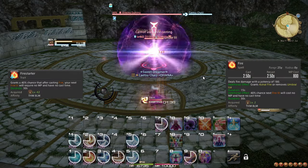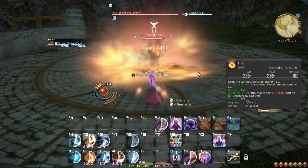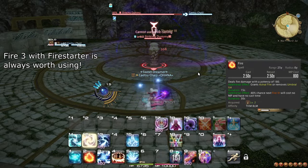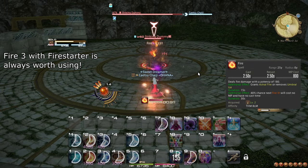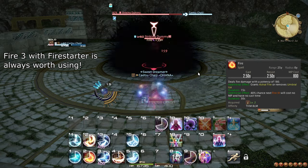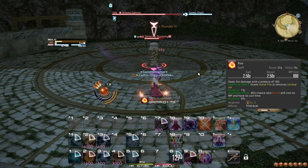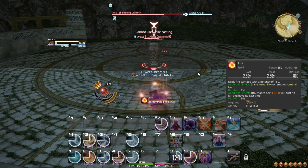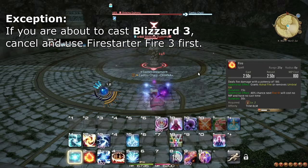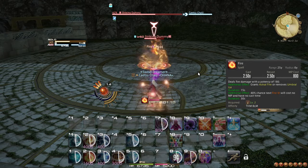At level 42, you learn the trait Fire Starter, which gives your Fire 1 a high chance of making your next Fire 3 cast free and instant. You can see the dashed lines around Fire 3 on your action bar indicating this proc about half a second before your Fire 1 cast finishes — you can and should immediately use this proc at no loss. If you don't catch it in time and are already casting another spell, don't cancel; simply use Fire 3 after that spell. If you have both Fire Starter and Thunder Cloud, use Thunder Cloud first.